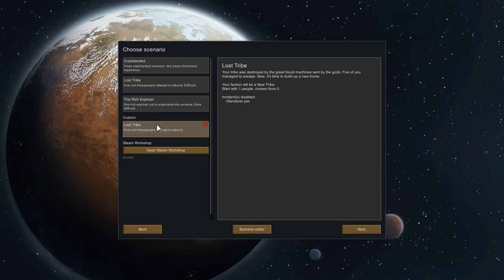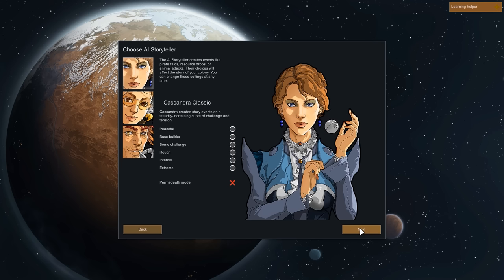For our playthrough, we'll take the tribal start as a base, but instead of 5 tribal colonists, we start with only 1. We'll also give that colonist no equipment whatsoever, so we start with absolutely nothing and must get every resource from the map. Research level remains tribal — so no electricity, and new in Beta 18, no beds. I have also disabled the wanderer joins incident, which is an event that gives you an additional colonist for free but removes all control over who joins your colony.